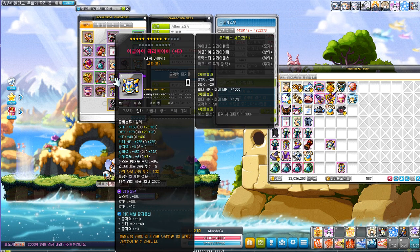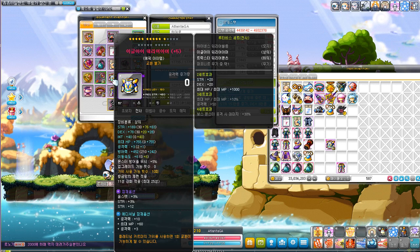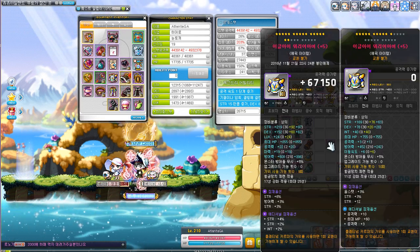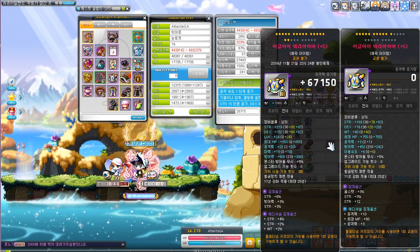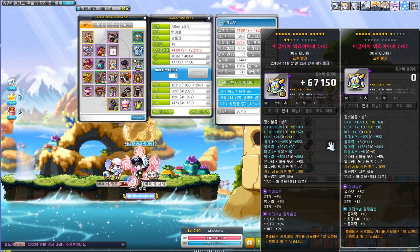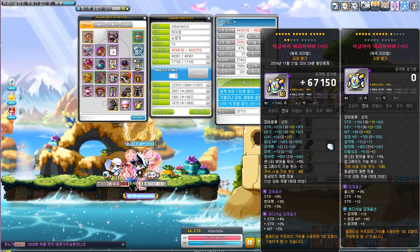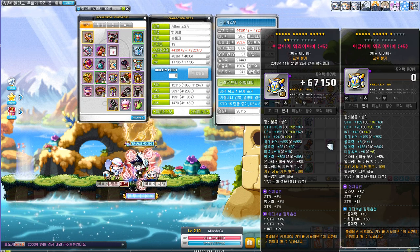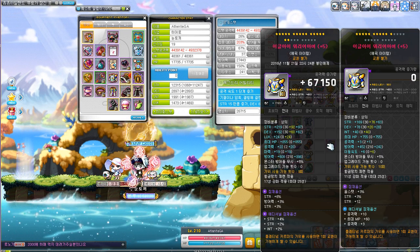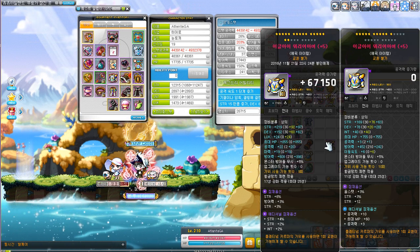Moving on — these are the two Chaos Root Abyss top and bottom that I've been wanting to replace. I didn't like them, so I replaced them. My new top has 92 flamed strength and 60 flame DEX. DEX is my secondary stat and it helps increase your range a little bit, and it synchronizes with all stat very well.